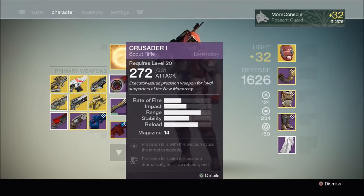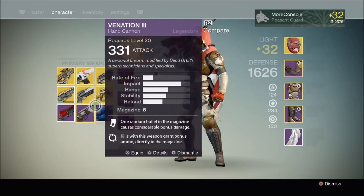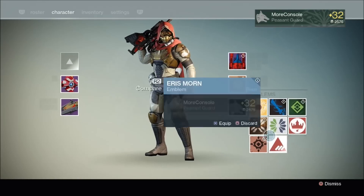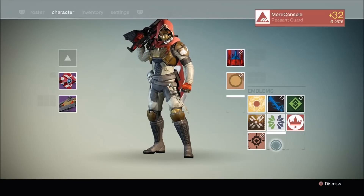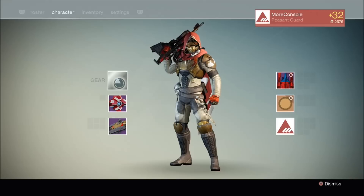So like I said, pretty happy with that. I got the Crusader scout rifle and the Red Hand cannon as well. Also got the New Monarchy badge — the Badge of the Monarchy 2 emblem. Let's just equip that. That's nothing too amazing, it's just a common emblem.